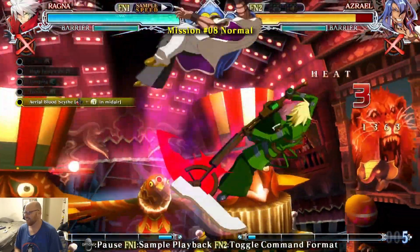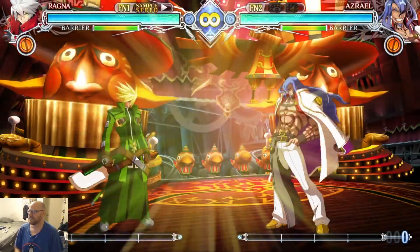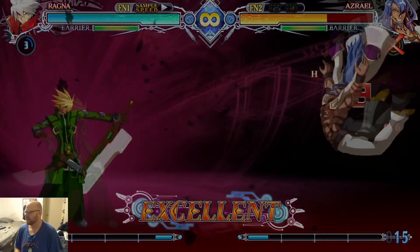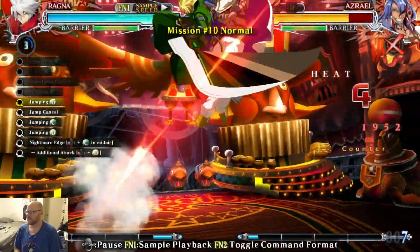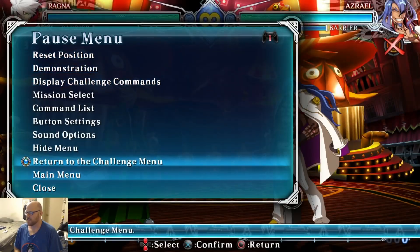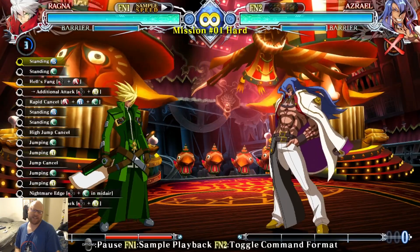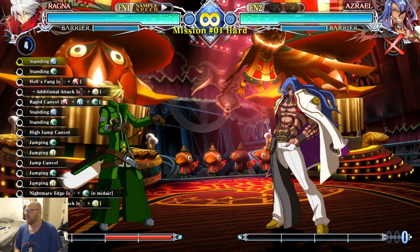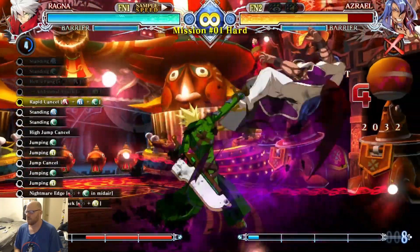How did that win? More characters need to use a scythe in fighting games, I'm just saying. Like, there aren't any technically in this game. Ragna has this move called Blood Scythe, but he's using a sword the majority of the time — it doesn't count. So we got Gordeau and Unist, who, I hope, is in the next Uni whenever that happens.